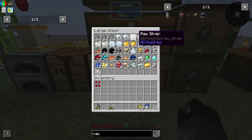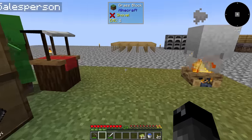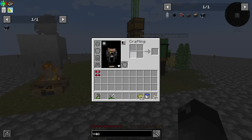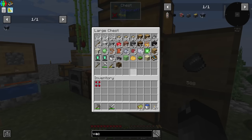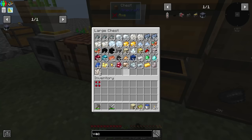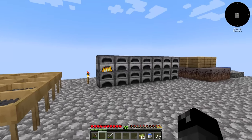We haven't smelted any tin yet, but we have raw tin in here. Let's grab some of those and a piece of coal and get the smelter going. We also need glass, so we need some sand to smelt. I only have one piece of sand — we do have some sand blocks here, so we'll uncraft that. I need one more piece of coal, and we'll smelt up some glass as well.